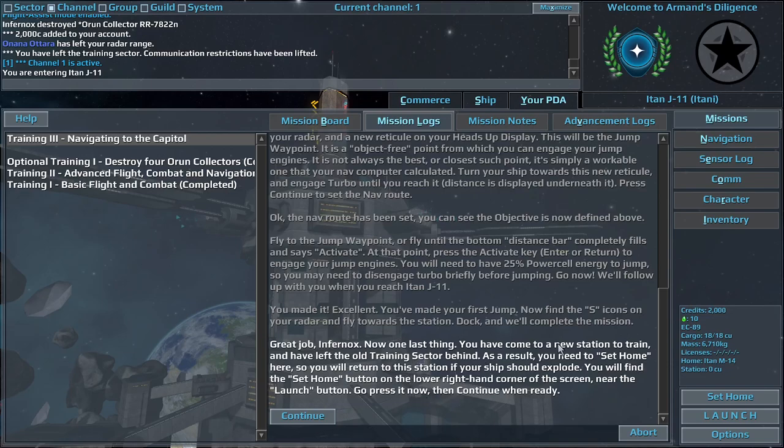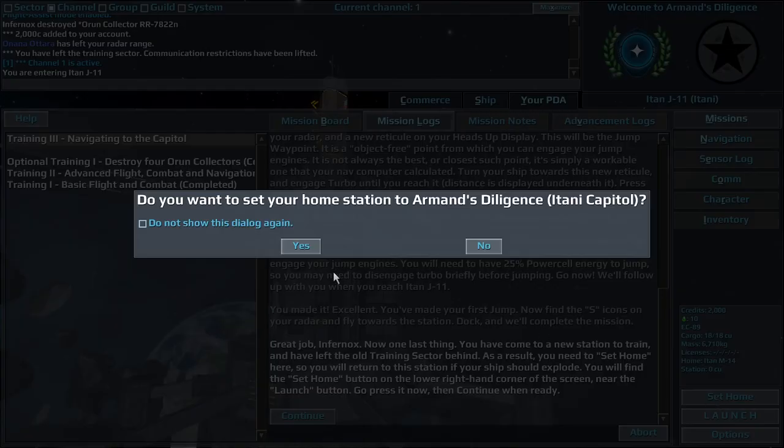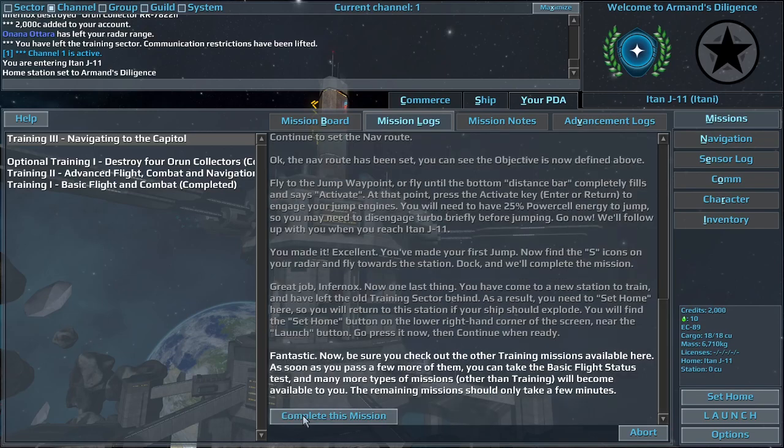Great job, Infernox. Now one last thing. You have come to a new station to train, and have left the old training sector behind. As a result, you need to set home here, so you will return to this station if your ship should explode. You will find the set home button on the lower right-hand corner of the screen, near the launch button. Go press it now. Fantastic. Now, be sure you check out the other training missions available here. As soon as you pass a few more of them, you can take the basic flight status test.